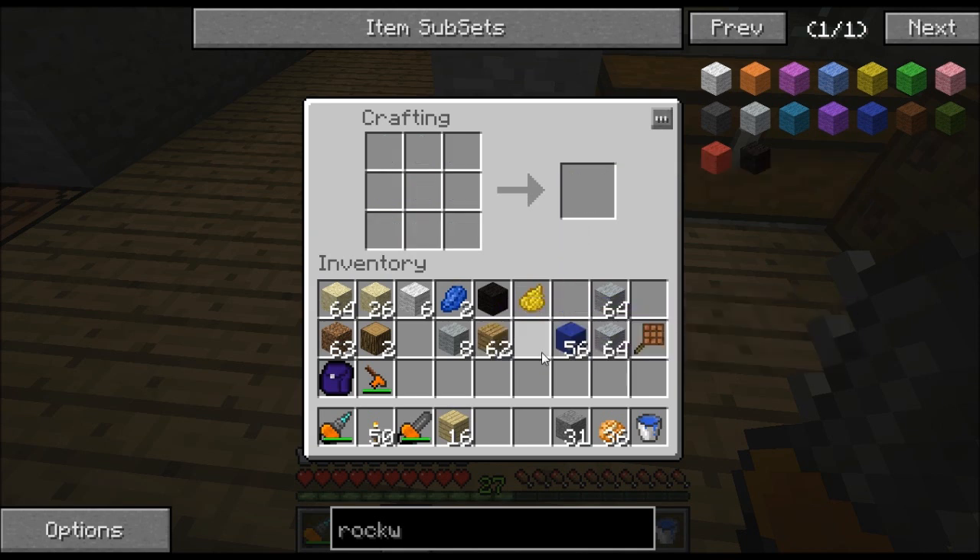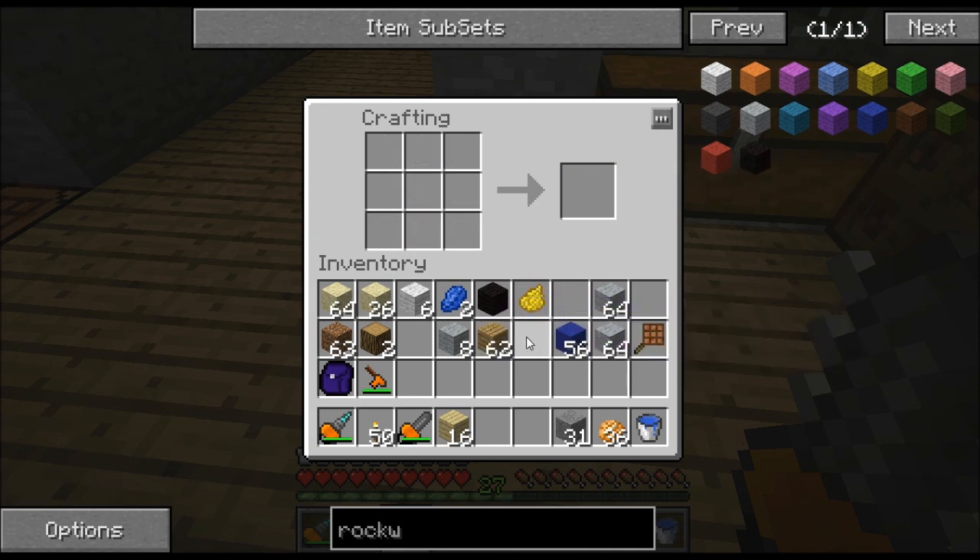Another advantage is you don't have to shear sheep. This stuff is all made with machinery and it can be fully automated. You could completely automate this where you don't have to do anything whatsoever — all you have to do is walk up to a chest and pull out some wool. I'm not quite that automated with my setup because, honestly, you don't need that much of this stuff.